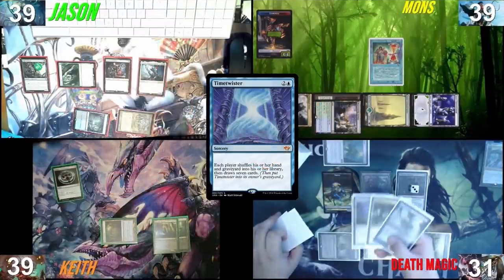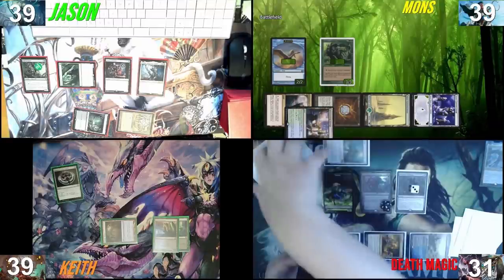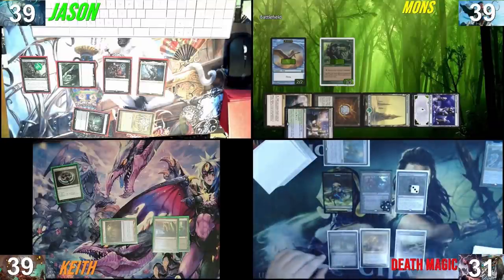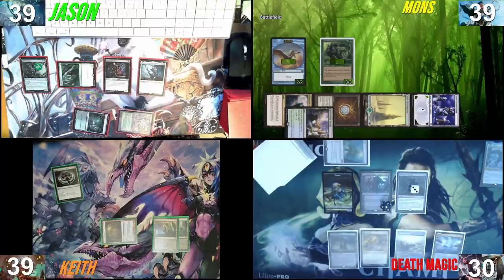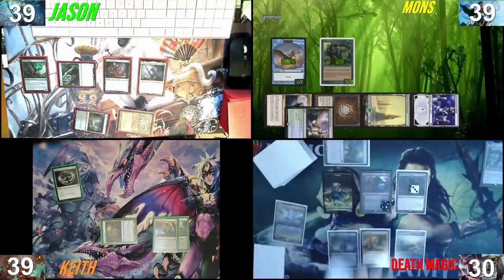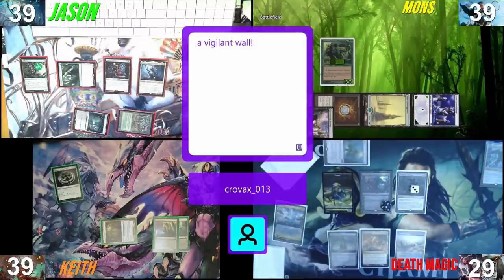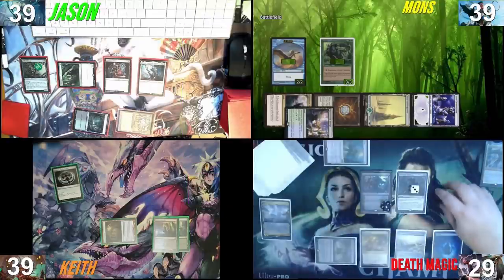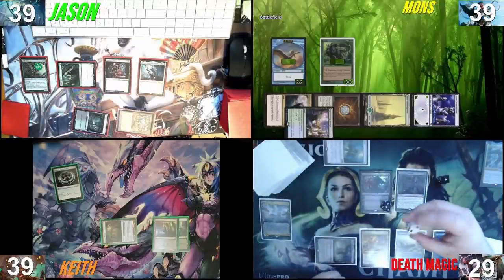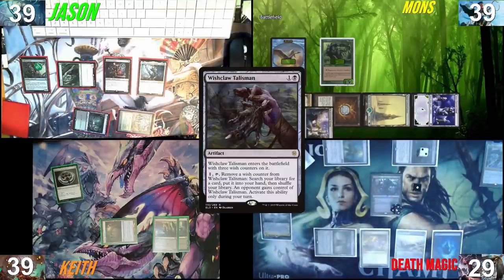I'm glad we did the Time Twister because this is my new hand. Here are my two tokens — the 2/2 bird and the 3/3 monkey. I pass the turn. I untap, upkeep, not paying for Mana Vault, draw. I'll play Prismatic Vista, crack it for one life to get an island. I'll sac the Thrall for two black, use one black to activate Wishclaw Talisman and give it to Mons. I'll take the Wishclaw, then I would like to go tutor if that's okay.